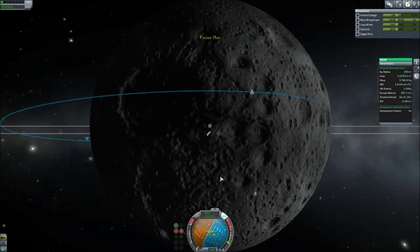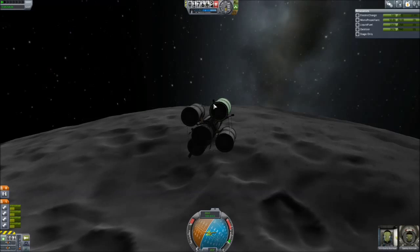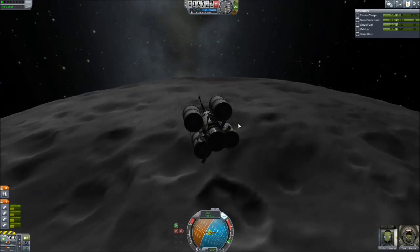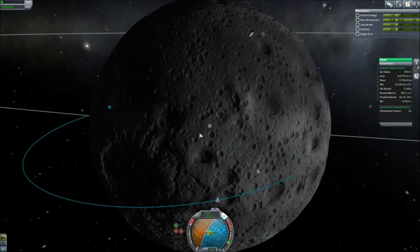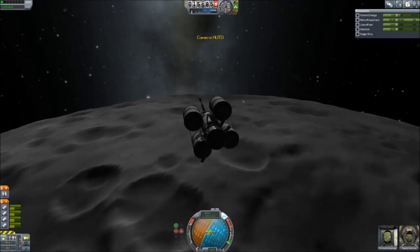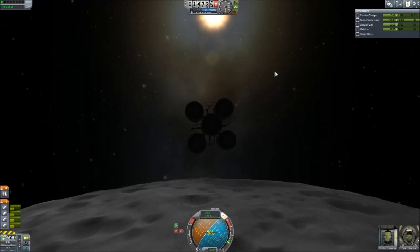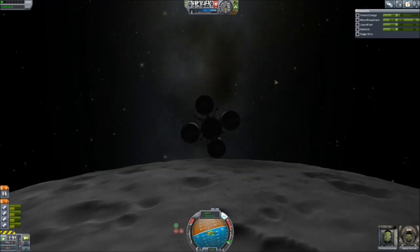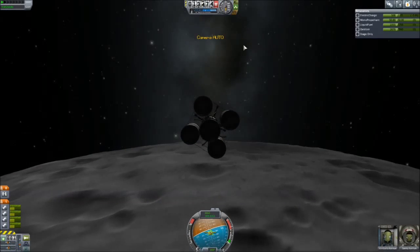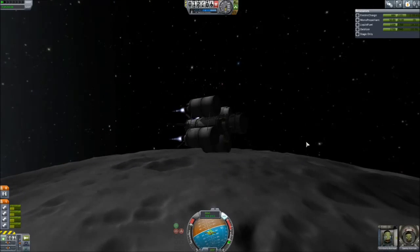Back to the actual landing part. It's probably time we start slowing down. We're losing electrical charge right now because the solar panels are actually blocked. Let's do a little rotation so we don't keep losing that charge. It just looks like where the sun is right now we may have to just make do. About 600 meters per second in orbit — we're not doing an exact suicide burn, but let's go ahead and start burning. Poodle engines apparently add charge after all, so that's good.